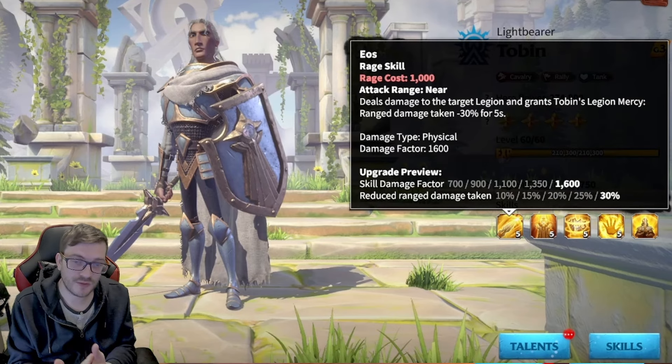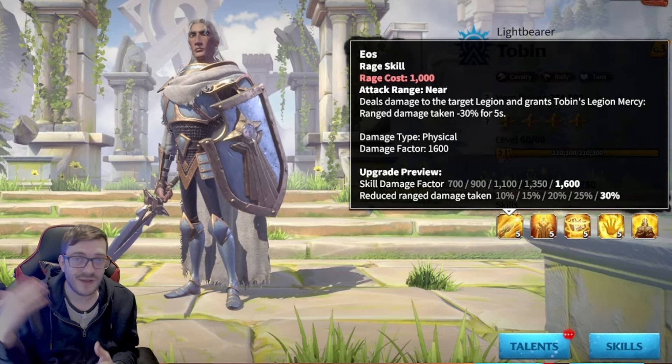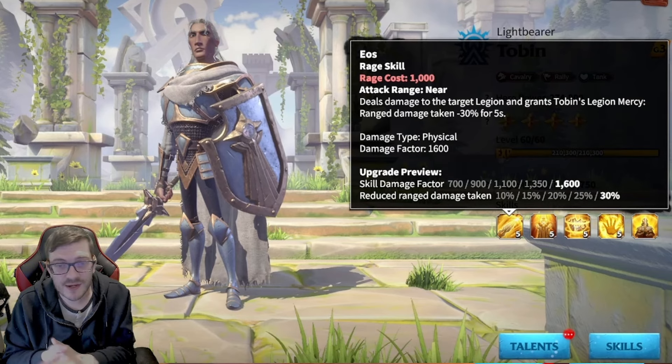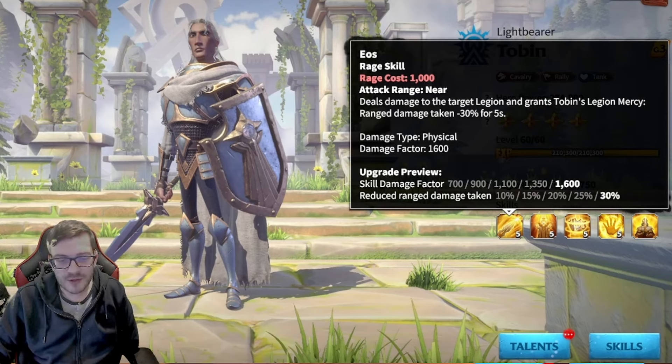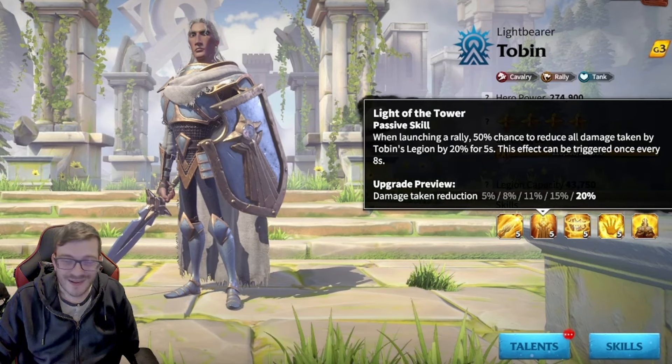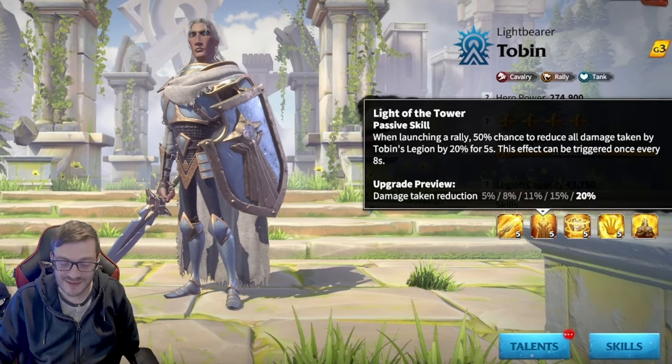And the fact that if you're able to close the distance, as Urag is supposed to do, and reduce that damage with Tobin — when they hit together, you get a 30% range reduction. I believe it's going to be really, really powerful. The second skill is going to be hit and miss for some people, but if you are a rally lead, this is an amazing rally skill. Whenever you are launching a rally, there's a 50% chance to reduce all damage taken by 20% for 5 seconds, and this can be triggered every 8 seconds. That is insane — just mind-blowing how much tankiness this has as a rally lead. Definitely going to have a new rally meta shakeup.